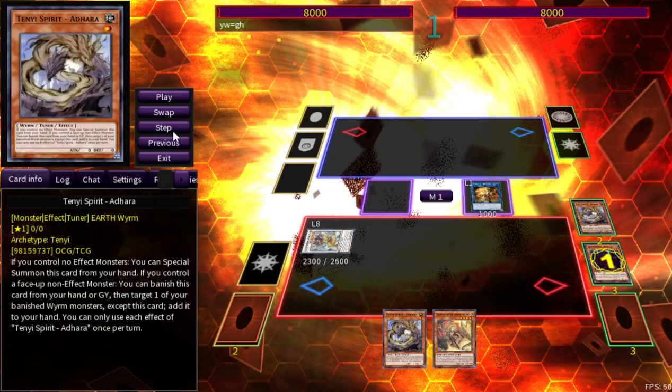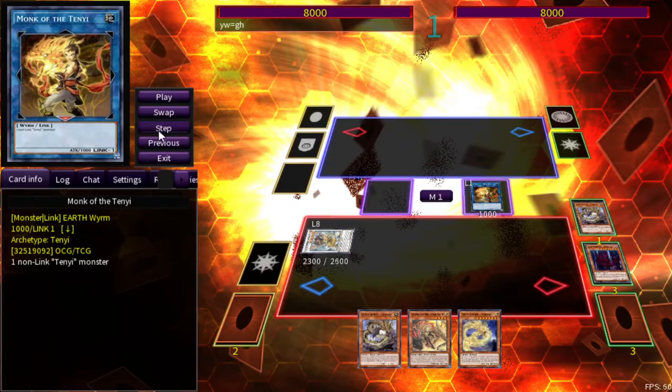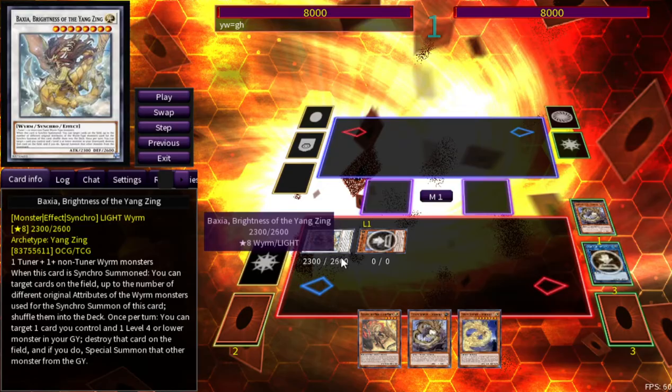Baxia is actually good going first as well. We activate Adhara's secondary effect: while you control a face-up non-effect monster, you can add one of your banished Wyrm monsters back to your hand — we get the Ashina back. Then we use Baxia's key effect: target a card you control and a level four or lower monster in your graveyard, destroy that card on the field, and if you do, special summon the other monster. So we destroy the Monk and special summon Adhara back — and since Adhara is a tuner, we can synchro summon again.